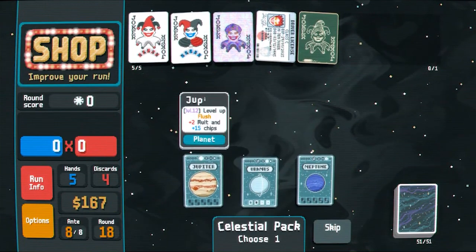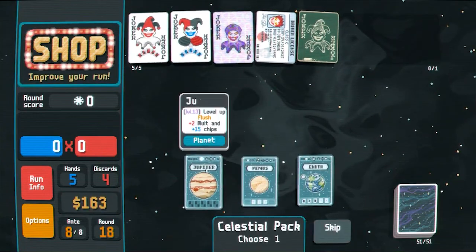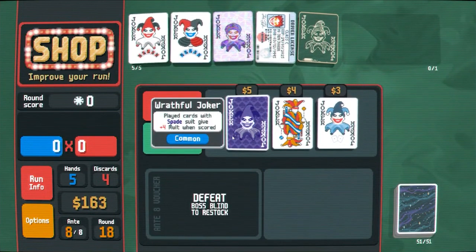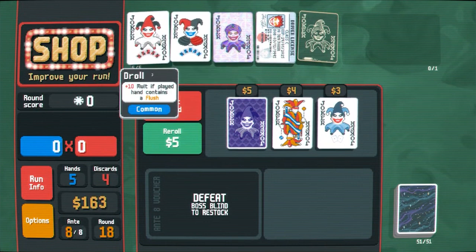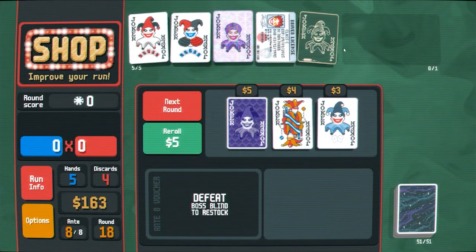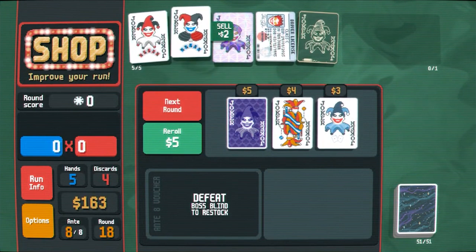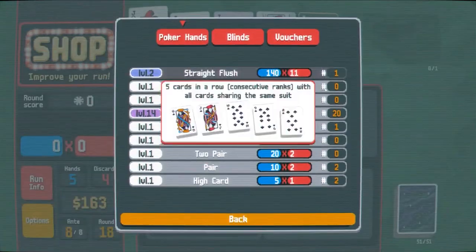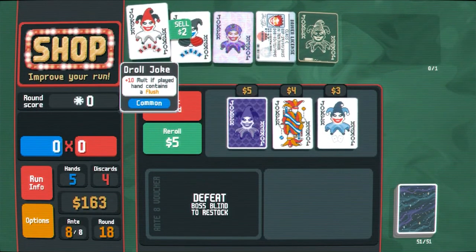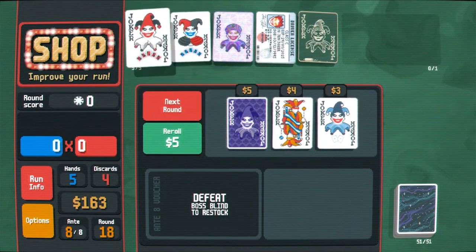I kind of am missing my tarot cards honestly. Maybe we shouldn't have sold the joker giving us those tarot cards. Wrathful joker — that'll be plus 20 molts, which is more than we get from droll joker. Let's get rid of crafty joker, I guess. How many chips are we getting? Our flush gives 230 chips. We know for a fact that wrathful joker is a straight upgrade over droll joker, so let's put it there.